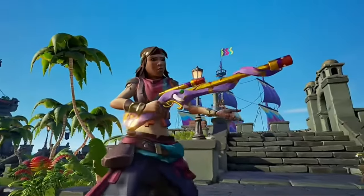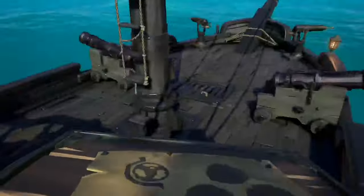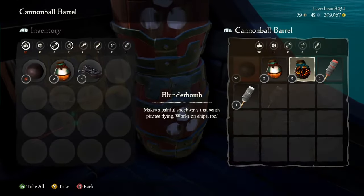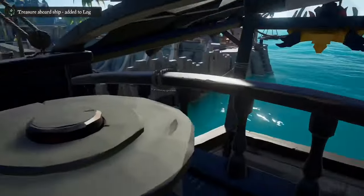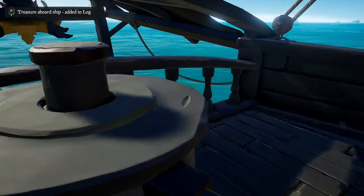A little tip: if you go to your quest table and vote for the Shores of Gold tall tale, you will dive automatically to the ashen outpost — Morrow's Peak — and then you can start ashen voyages for king's treasure, which is more profitable by about 500 gold pieces. It's definitely worth it.